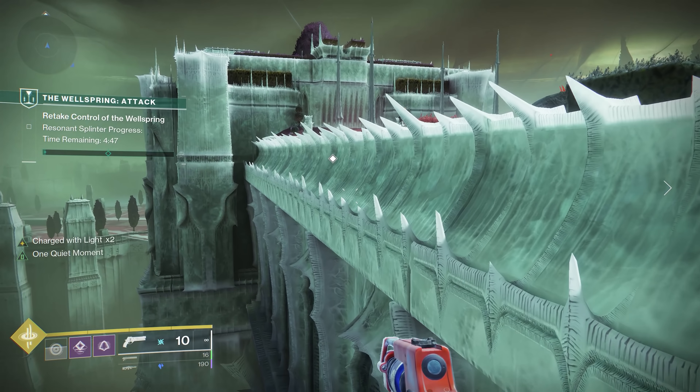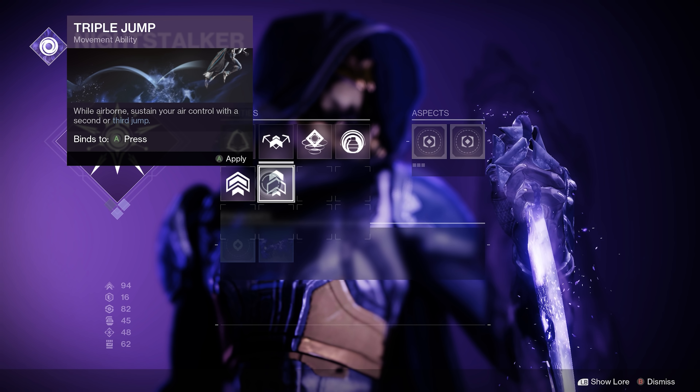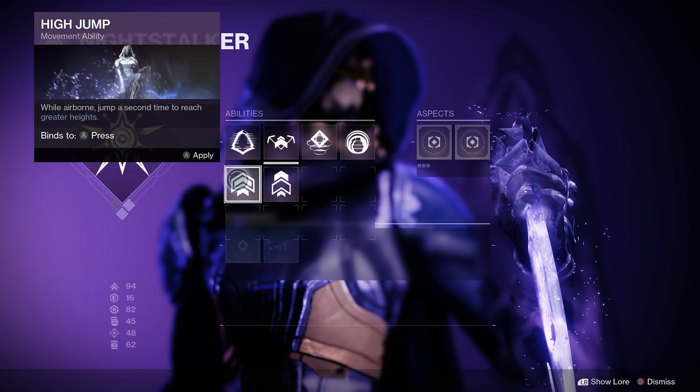For the Jump, Strafe Jump is the best choice because it allows you to completely change directions, as you can see on screen. Triple Jump is pretty viable, but I wouldn't recommend High Jump because it often leads to overextensions and lack of in-air control.